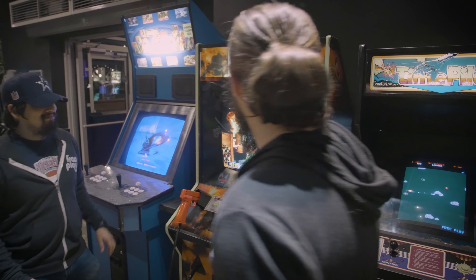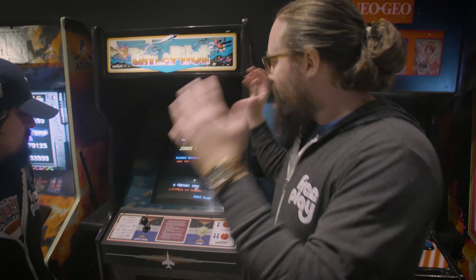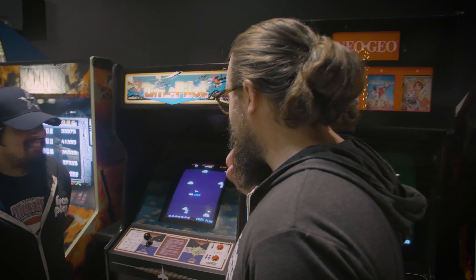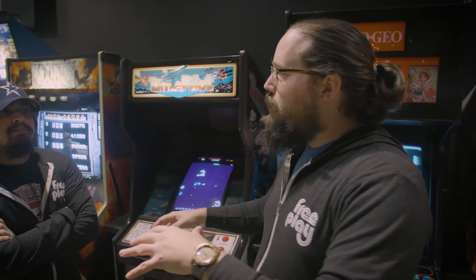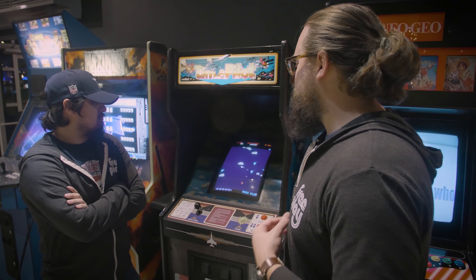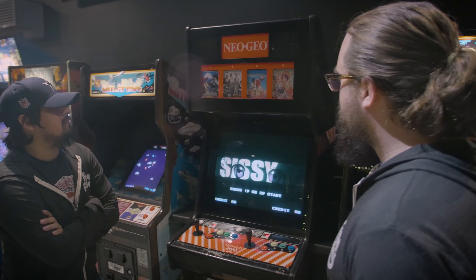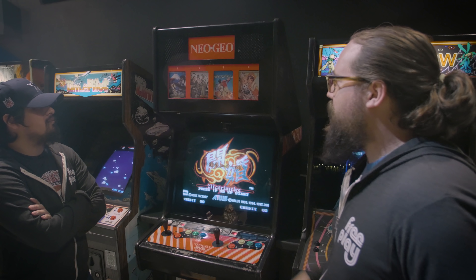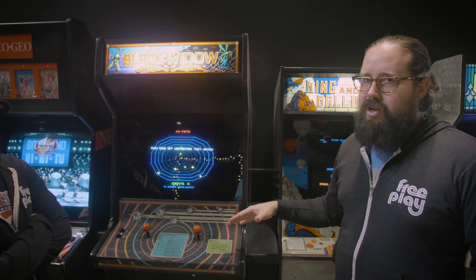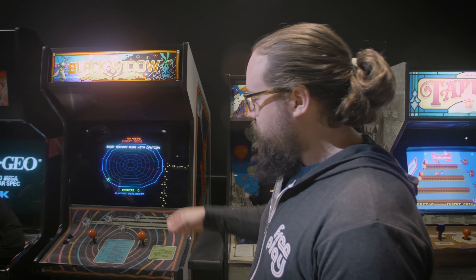Right next to it is Maximum Force, a staple cool gun game. Next to that is Time Pilot with the Monroe joystick — it's the original version that proceeds through different generations. Most people prefer this one. Next to a dedicated four-slot Neo Geo — right now it's got Windjammers in there, who needs anything else. Next to one of our favorite color vector Atari games: Black Widow, with a 6100 monitor playing great. Black Widow plays kind of like Robotron — it's a dual-stick game, one to fire, one to move.